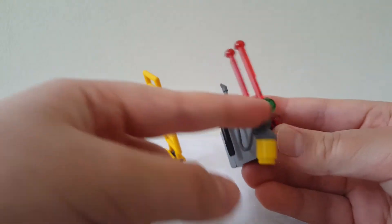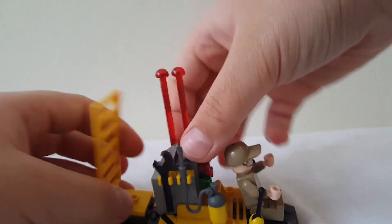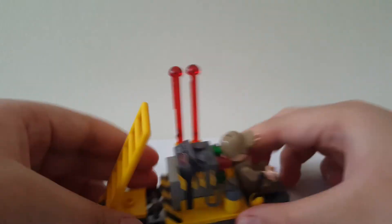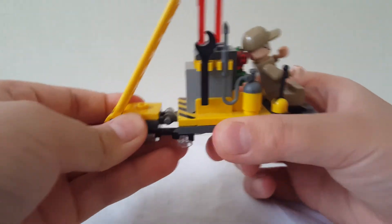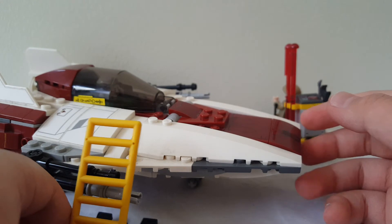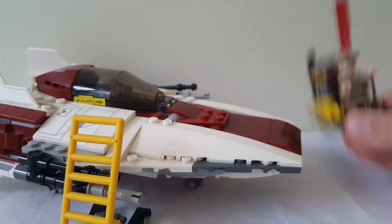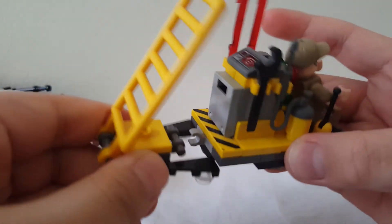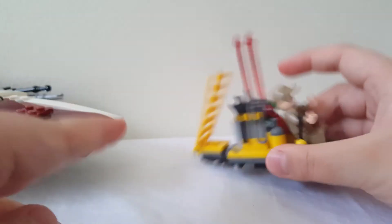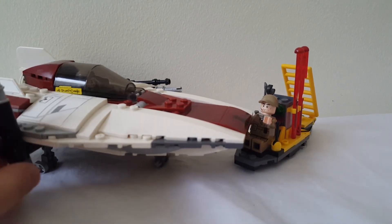There are also two extra spring-loaded shooters. The cart also has a little welder and a wrench — the welder piece connects like that and goes on the jumper, and there's another jumper area where you can place whatever you like. There's also a little clip area that connects to this small ladder, which can fold up — it's another way for the A-Wing pilot to go up and down alongside the ship. That leaves the little back area open, which looks a bit odd, but you can just clip that back on.